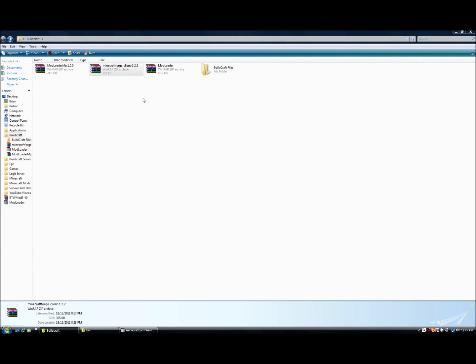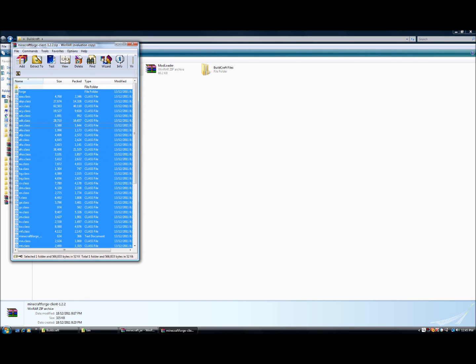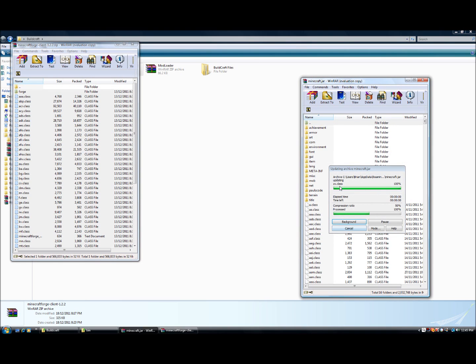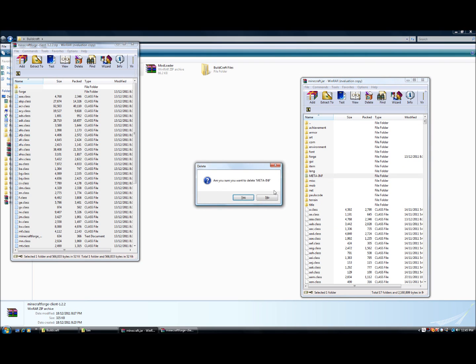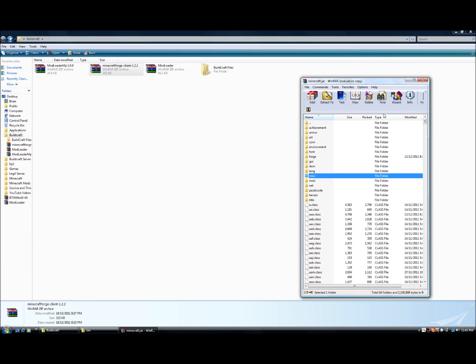Now get the Minecraft Forge client, do all that — I just press Control-A and select all the files. Now, so you don't get a black screen, delete META-INF. Okay, now you can close your .jar file.